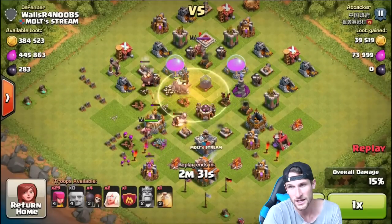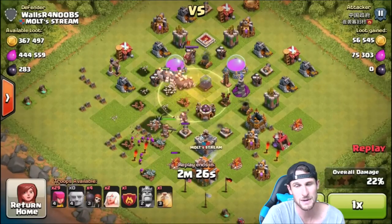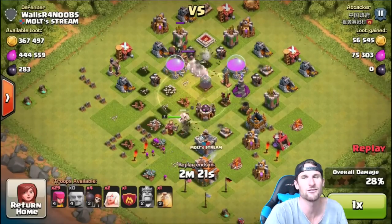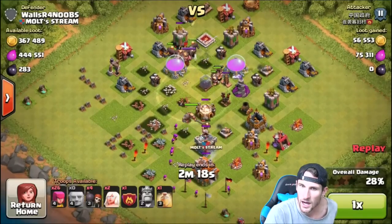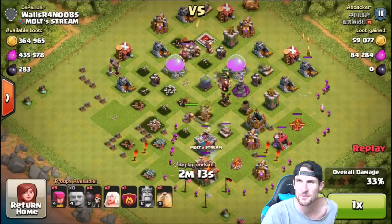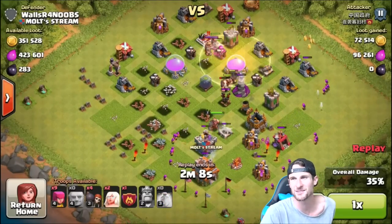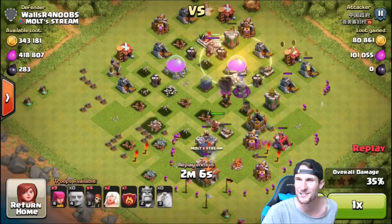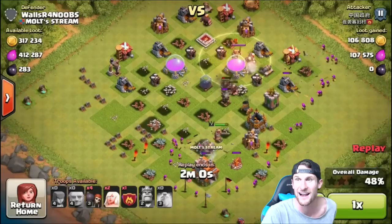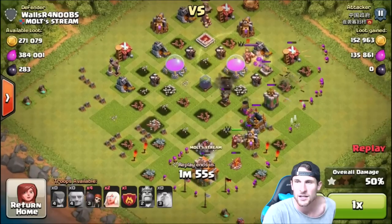He's going to drop off another heal spell, using a lot of elixir. But it's worth it because my base has got a lot of loot on it. I wonder what level this guy is — if he's Town Hall 7, whatever he may be, we definitely need to check that out. He hasn't dropped off his healers yet because that air defense is still up. He dropped off another heal spell — three heal spells to keep them up. The giants are finally working on that air defense, but they are out of range of the heal spell.